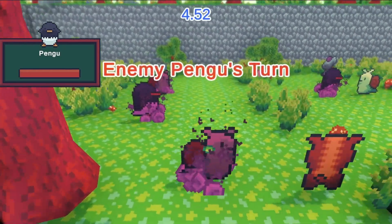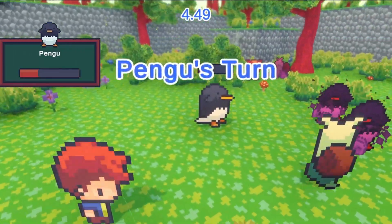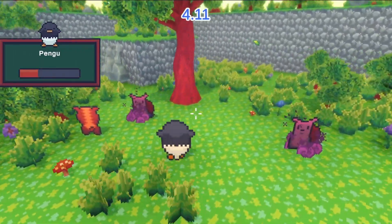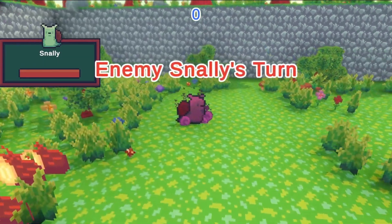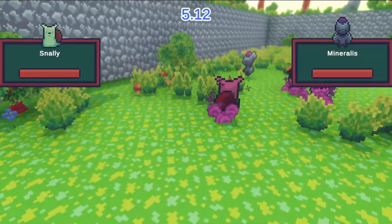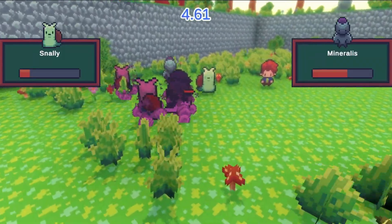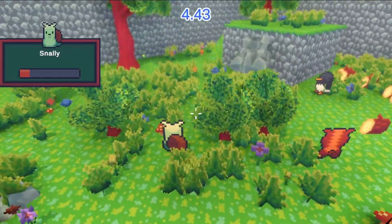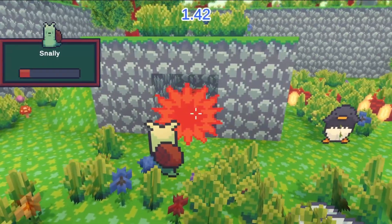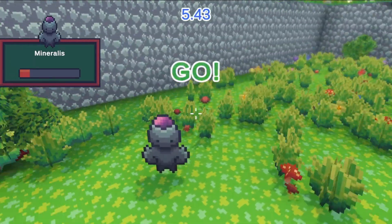Combat turns can be spent in a variety of ways in this system. Because it basically functions like being out of combat, I thought it would be fun to sprinkle interactive things into the combat scene — so the player could break down trees, open hidden places, and even find treasure chests during combat turns. This opens up a ton of interactions in the future: flipping switches, changing up the environment, or finding hidden weaknesses. I'm really excited for how flexible the system is, and I plan to have varied combat scenes with some randomization so there's always something to explore.